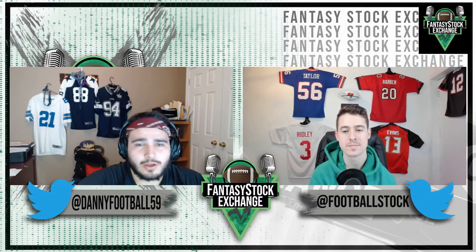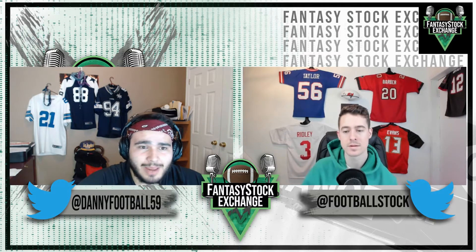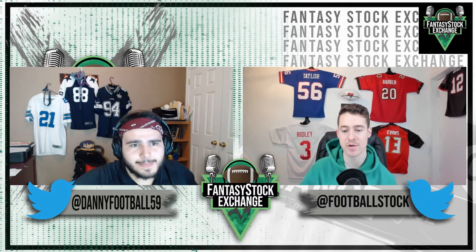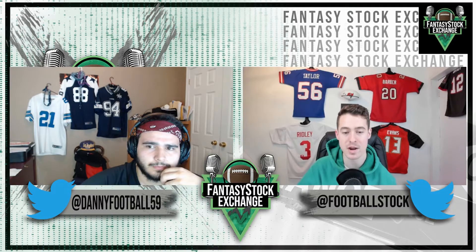Number one: analytics. Jalen Waddle was a four-star recruit, the number five overall wide receiver in the 2018 recruiting cycle, whereas Rashad Bateman was also a four-star recruit but the number 61 wide receiver in the 2018 high school class. Size-wise, these guys are completely different profiles — Bateman is your prototypical X receiver at 6'2", 210 pounds, more of an Allen Robinson or Michael Thomas build, whereas Waddle is 5'10", 182, more of a Tyreek Hill build. Bateman leads Waddle by a wide margin in college target share, breakout age, and college dominator rating.